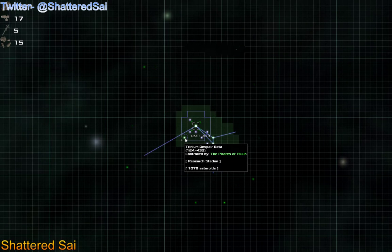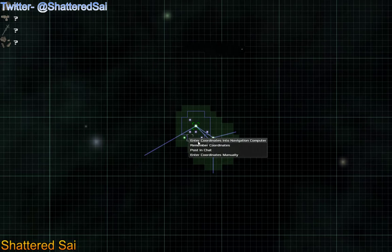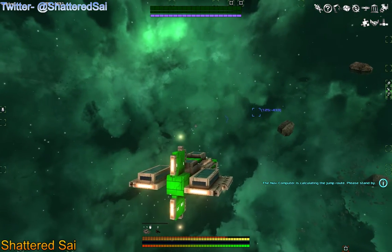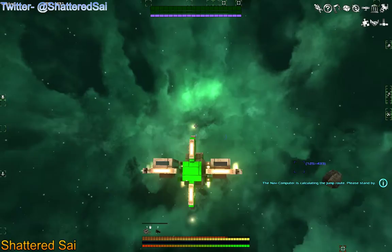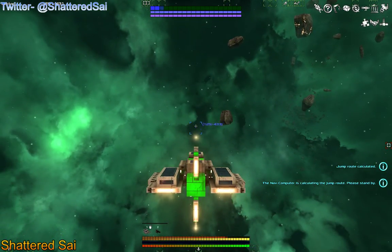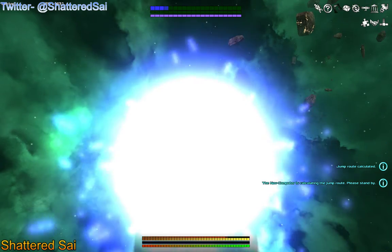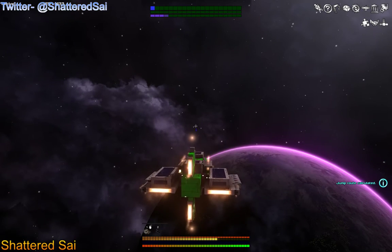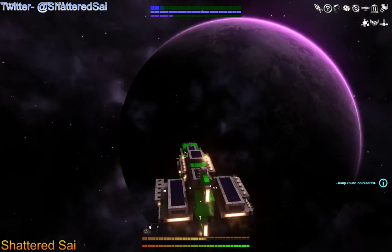Looks like we have a Trinium Despair Beta here. So what we're gonna do is set a location that we are able to warp to close to it, look for that warp point on our map. Jump calculated. All we gotta do is hit space and we jump to that location. And real quick load times if you didn't just notice that — it's beautifully quick.